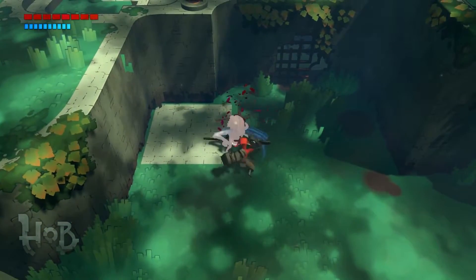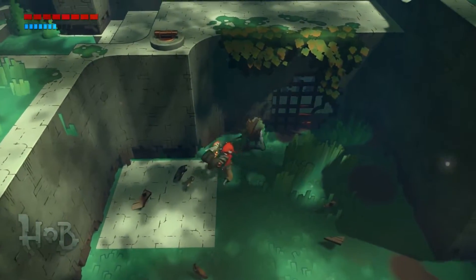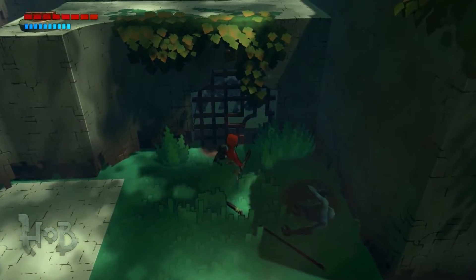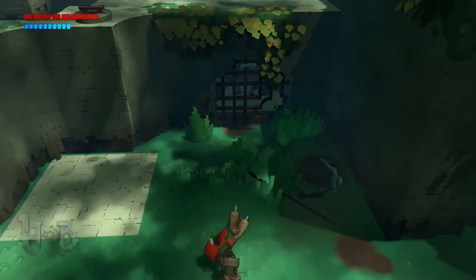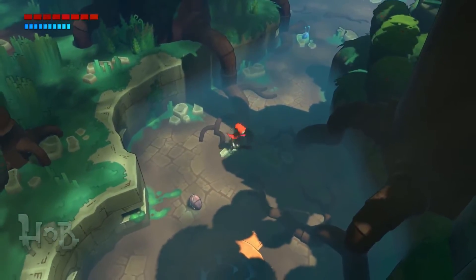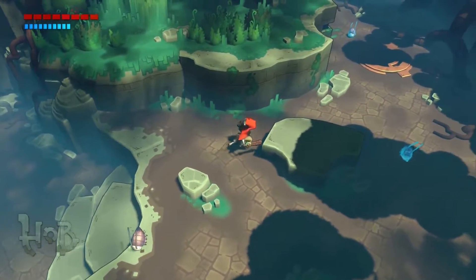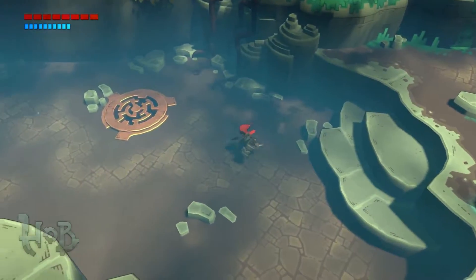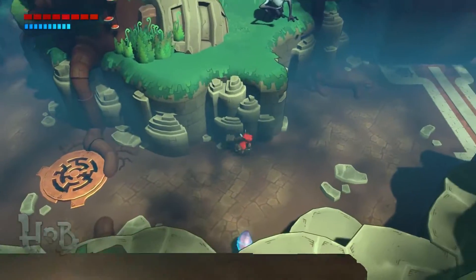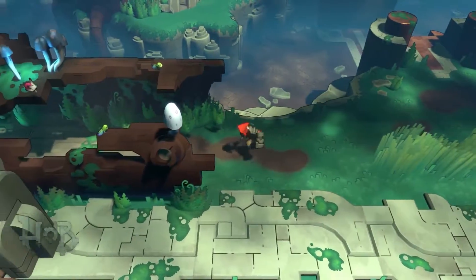This dried riverbed kind of acts like the highway through the forest. Something we're not going to show today but is very cool: later on, you have the opportunity to actually restore flowing water to this river, ride it, and get to different areas. That's another big part of the game — rebuilding the world by bringing back some of the elements that are currently absent.